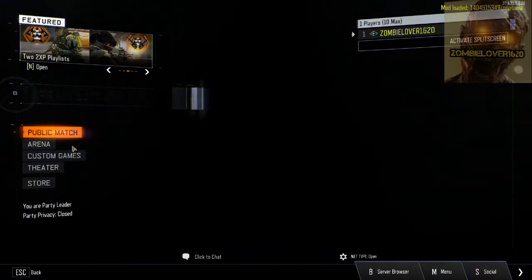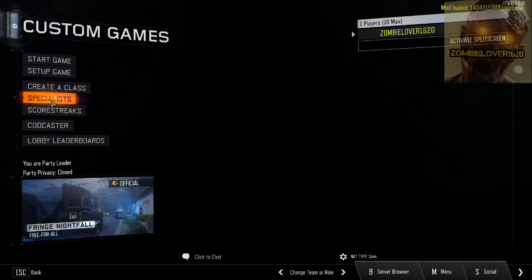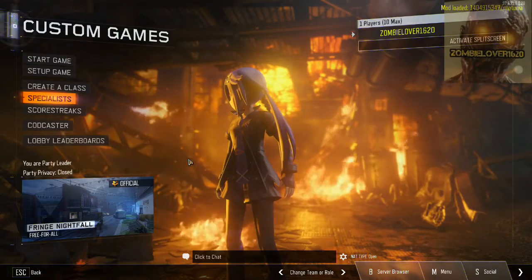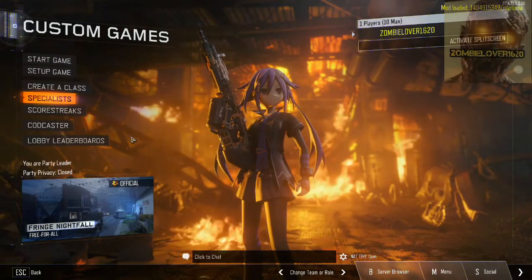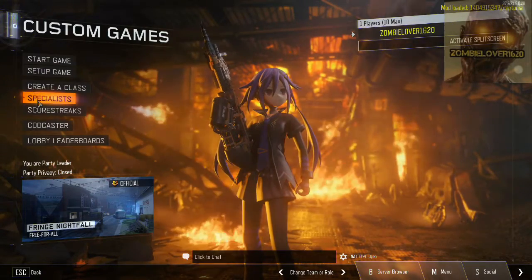So now we're going to go into multiplayer and I'm going to show you guys what these characters look like. I'm going to go through and show you the specialists. So there's your Firebreak one. They've done a really good job with the characters — they look very polished. Some of the weapons aren't lining up properly, but Firebreak is a really good lineup. It looks proper on that one.